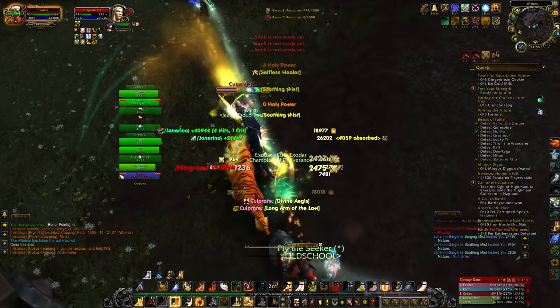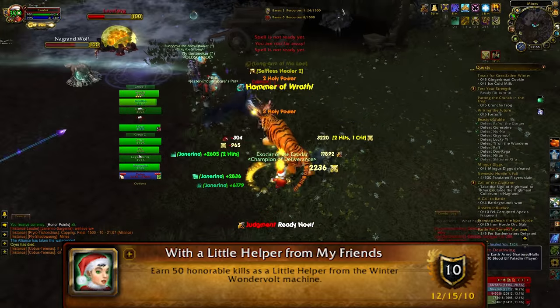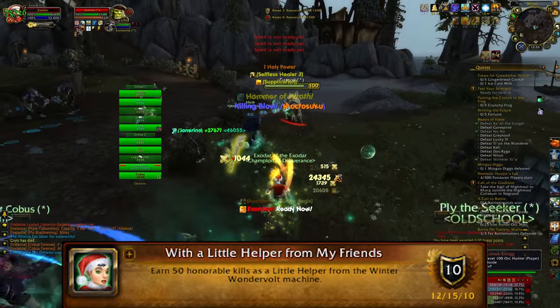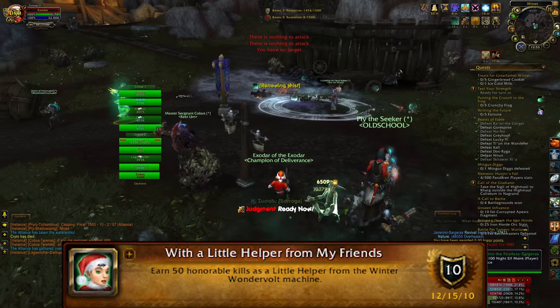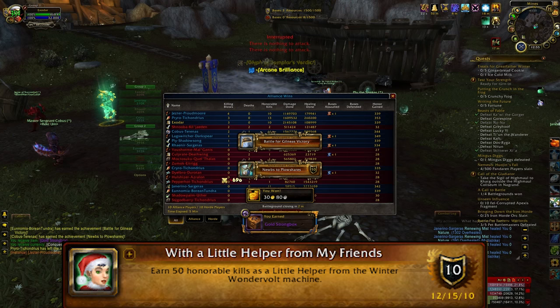And finally, the one that most druids are going to hate with an absolute passion: With a Little Helper from My Friends. Get 50 honorable kills as a little helper — you can become a little helper by using the Wonder Volts. Hopefully this will be easy if you take advantage of the Battleground event. The disguise, though, goes away on death or shapeshifting. Sorry, druids.